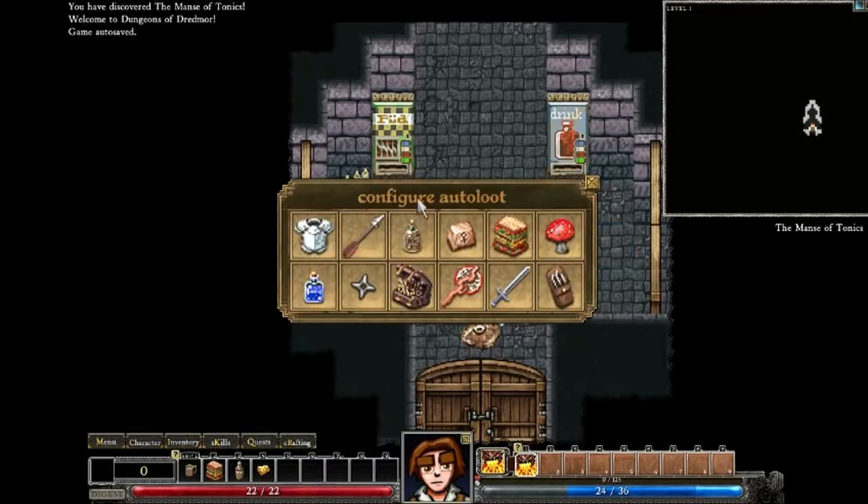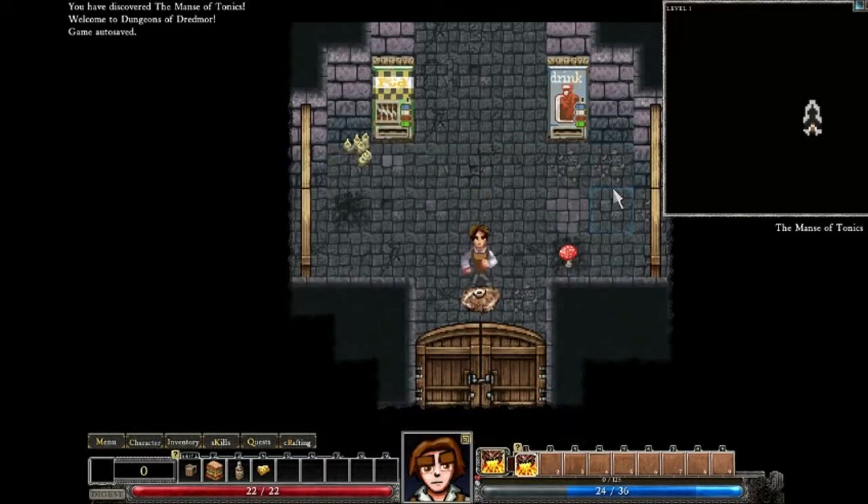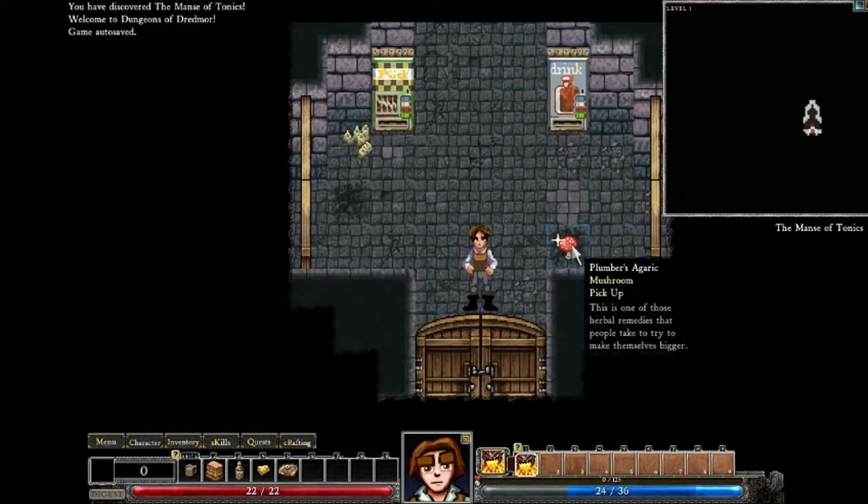There's a configure auto-loot option. You configure auto-loot so that if you walk over items with that tick mark, you will automatically pick them up and they'll go into your inventory. Otherwise, you would have to manually click on the item.